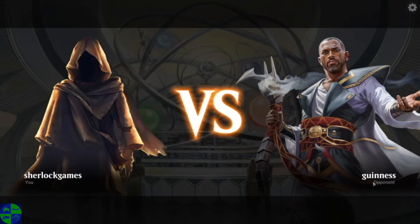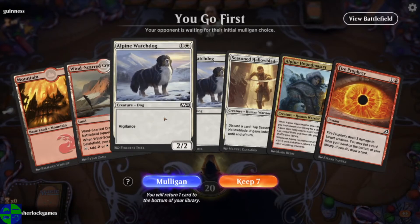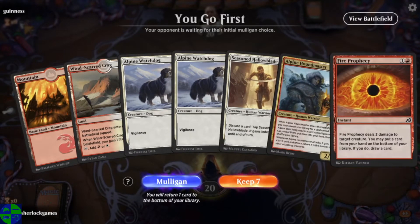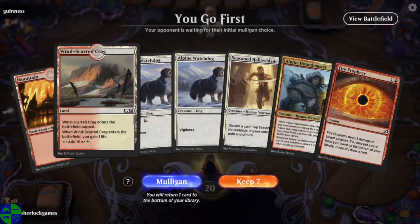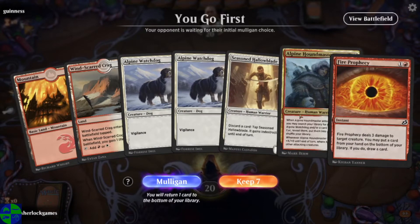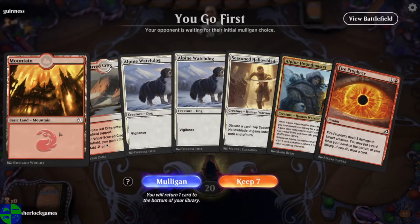Guinness — a person of discerning alcoholic tastes. I love me a pint of Guinness, especially in the winter. Not so much in the summer though, a bit heavy. Let's see — we've got a Hullerblade, a couple of watchdogs, two lands. Two-lander with this. We've got a lot of cheap spells and some removal. I think this is going to do just fine for us.